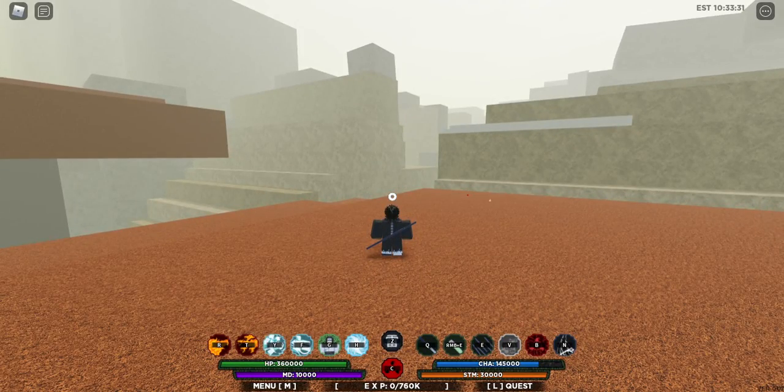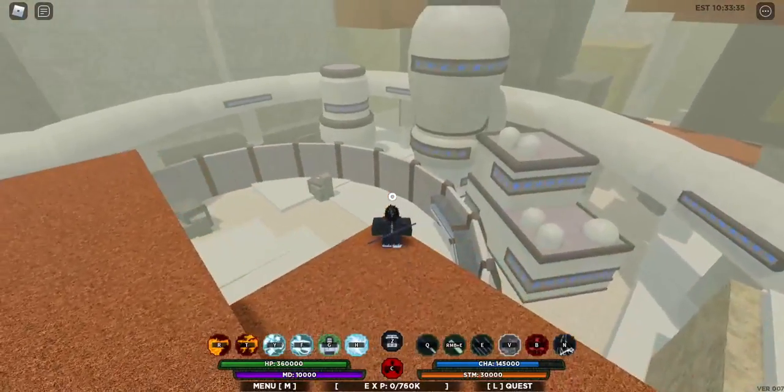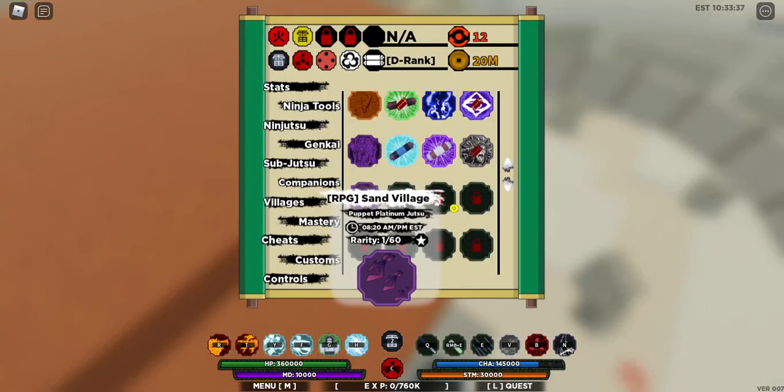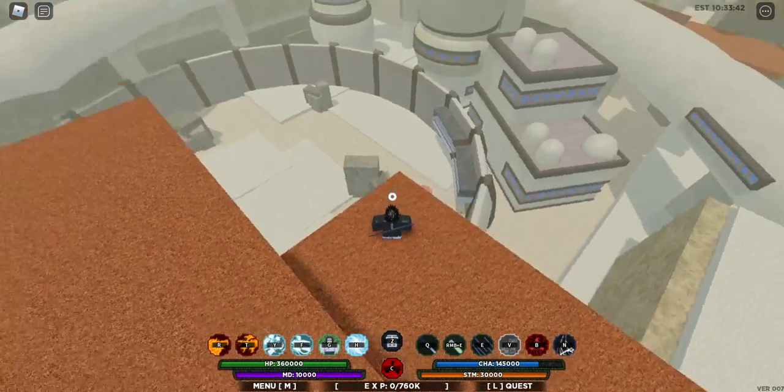What's up y'all, it's your boy leading trouble. Today I'm giving you a quick guide, a location video. I'm gonna show y'all how to get this puppet platinum jutsu — level 160, ready spawns at 820. Pretty simple. You want to come to the sand arena, it's right here.